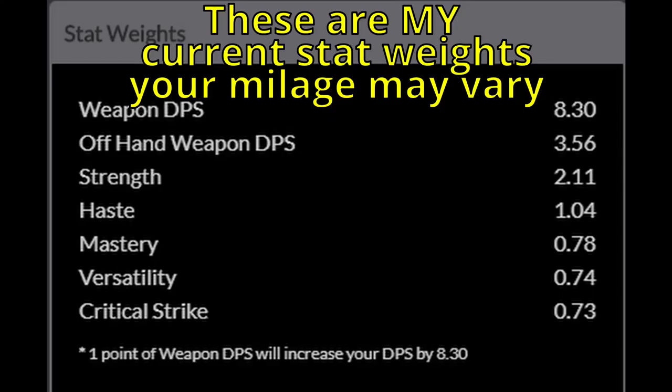For your stat priority, after weapon damage, Strength is our new best friend, being worth roughly double that of our best secondary stat. As far as secondary stats are concerned, Haste is king, followed by Mastery, then Versatility and Crit are just slightly behind Mastery and are roughly equivalent to each other.